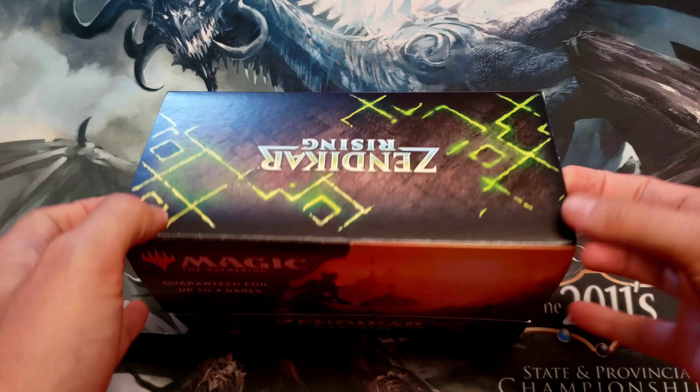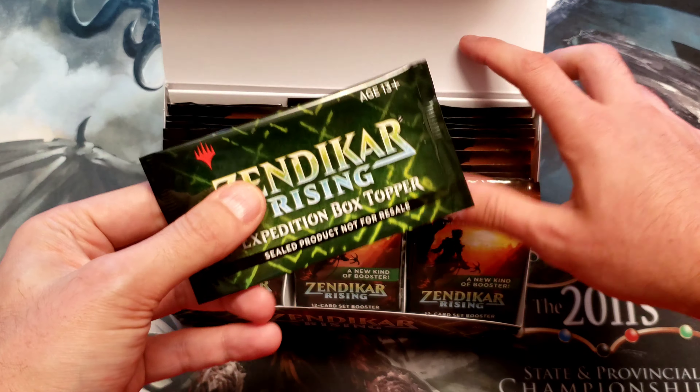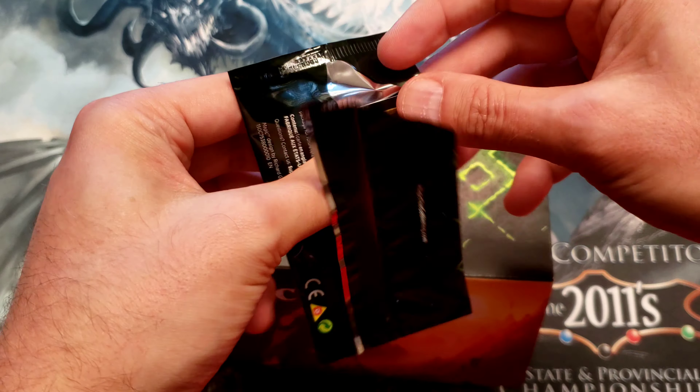I'm going to be a little rough on it. So the first thing — Magic stuff comes with a box topper now, and a lot of people wait till the end to open these. I'm just going to open it first. Let's see what the box topper I get is.